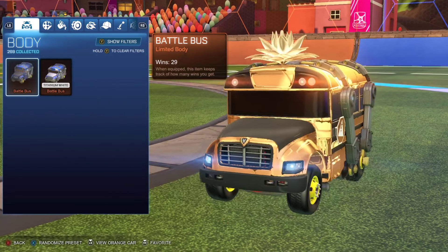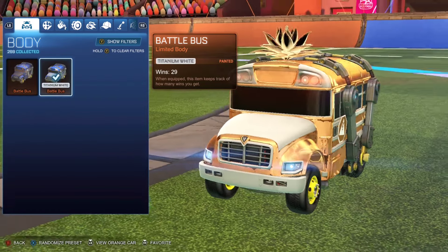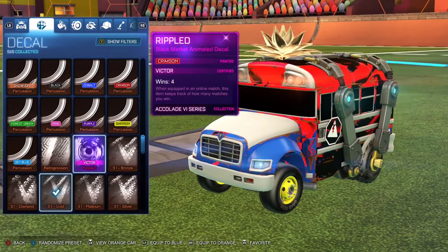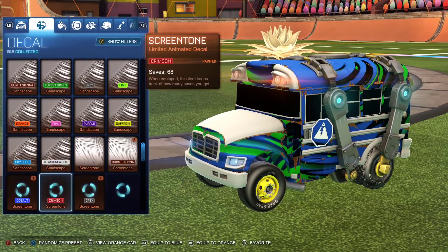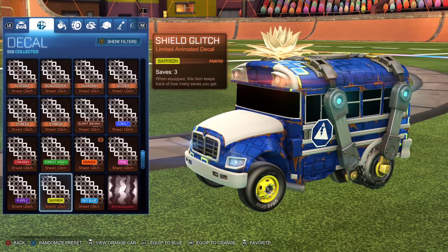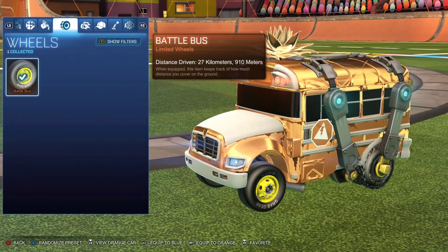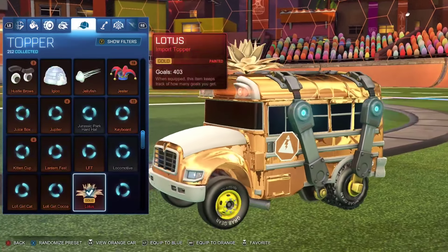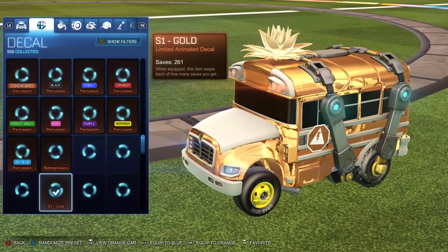Now, this is the car in-game. I currently have the normal Battle Bus, which I got like two years ago from the event, and I have the white one now as well. As you guys can see, you can stick loads of decals on it. It's not one where it's got a specific decal, so if you want to make some cool Battle Bus designs, you can. You cannot change the wheels on this car, though — it has to be the Battle Bus wheels. But you can change everything else. You can't change the antenna, but everything else you can change.